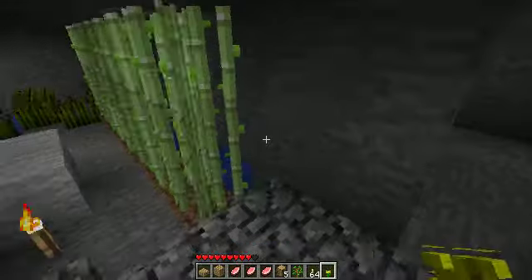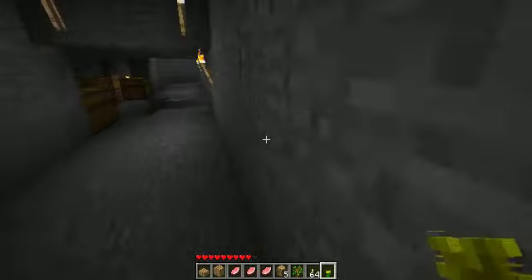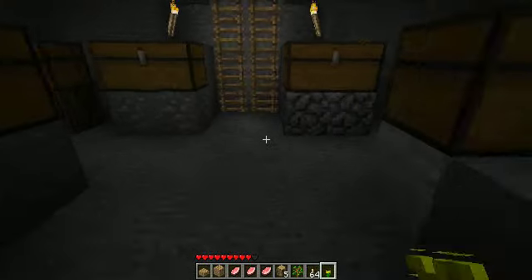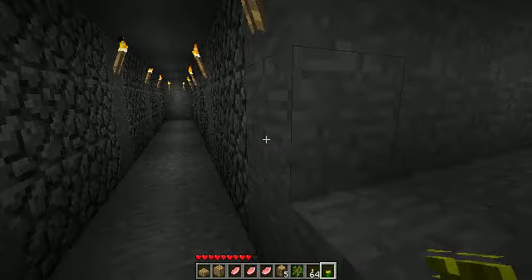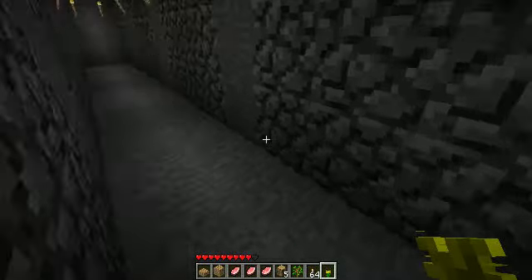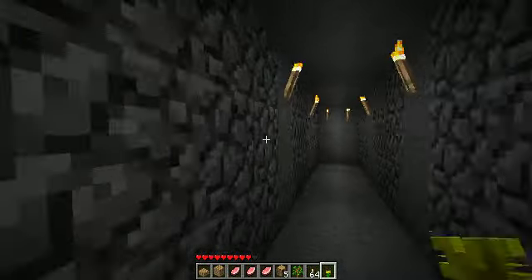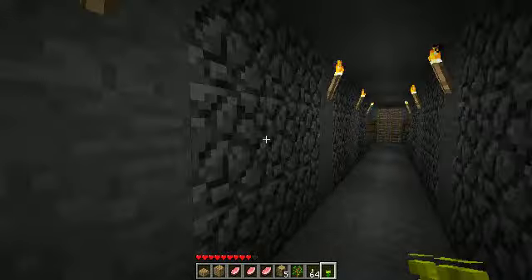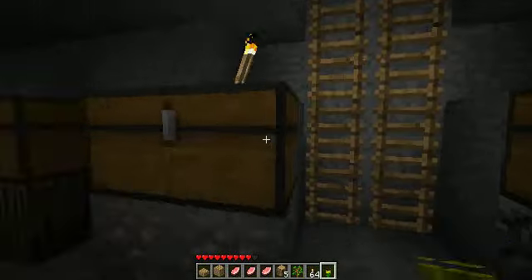We'll go down here — pretty much the same. I remember last time this was done but it didn't really take you anywhere. Well, now we have our new room, our storage room, and these are full of items. Each one of these cobblestone frame type things represents a hallway I will eventually dig out and place more chests with items in. As you can see, there's going to be a lot of chests.